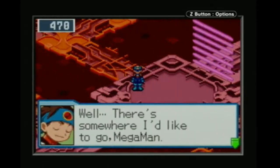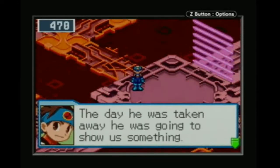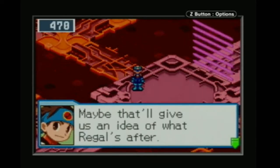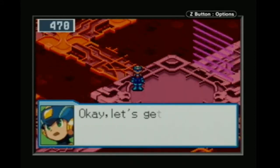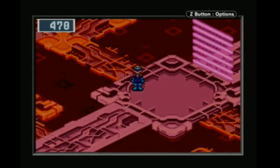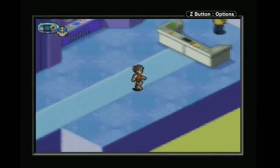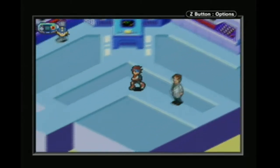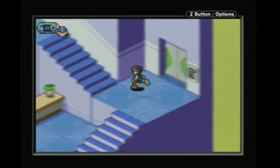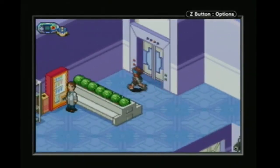Everyone's gone. There's somewhere I'd like to go, Mega Man — Dad's lab. The day he was taken away, he was going to show us something. Maybe that'll give us an idea of what Regal's after — it might be a clue. We're just now doing this after how long? Well, fortunately we're in the Scilab building, so this shouldn't be too hard.